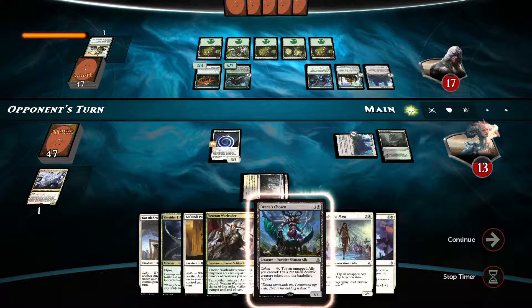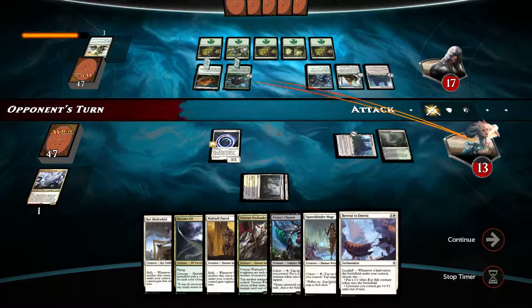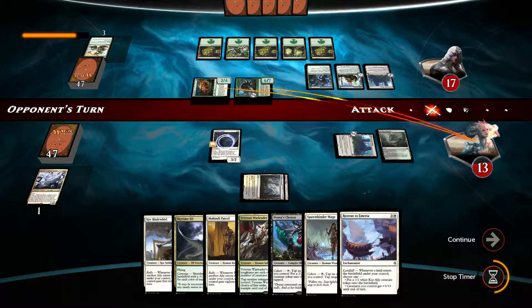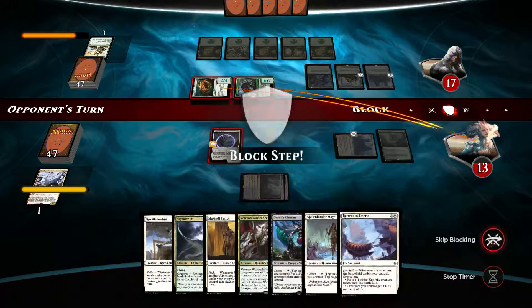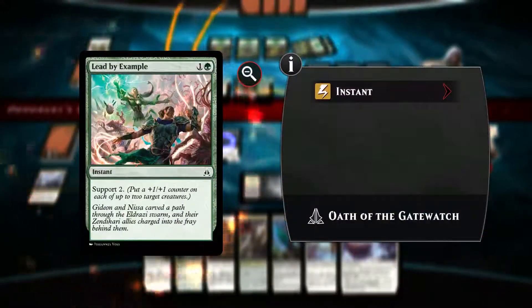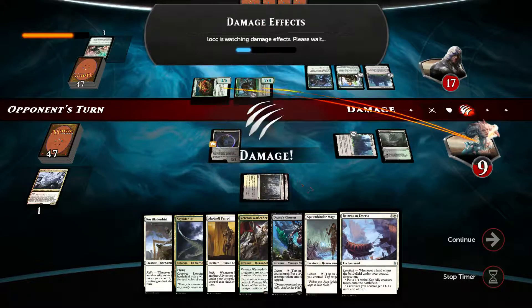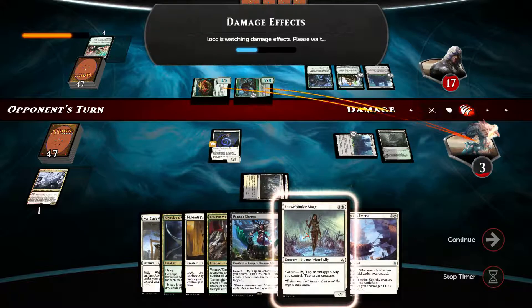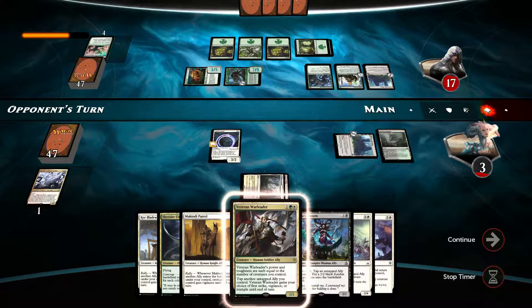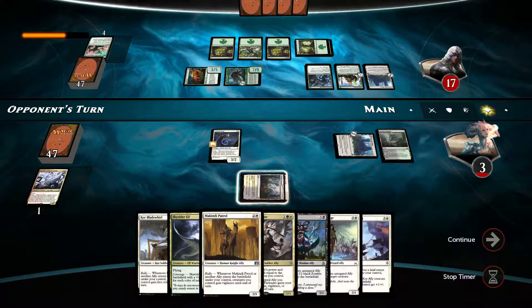Trana's Chosen isn't gonna help us. Spawnbinder Mage — not bad. Opponent attacks face — he attacks with both, I'll take it. We need something that has haste really. Let's skip the blocking and take it. 10 damage right in our faces.